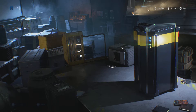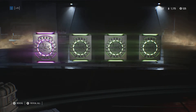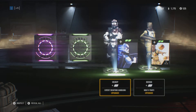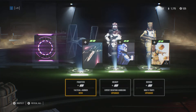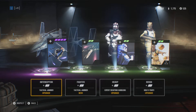Here we go. We will do the Epic Star Card last. We get Boss Multi-Traps Upgrade, Expert Weapons Handling Upgrade, Fire Tactical Jammer New, and Interceptor Tactical Jammer Upgrade. That is pretty good for winning it.